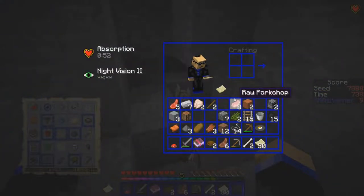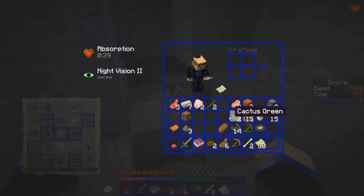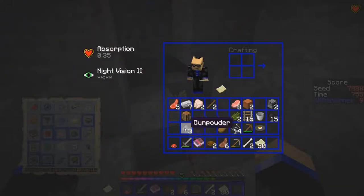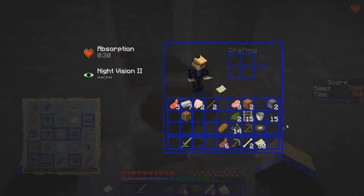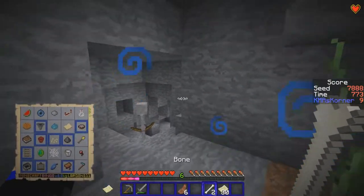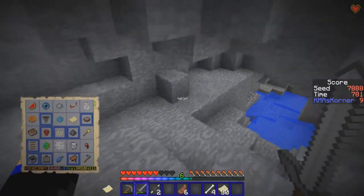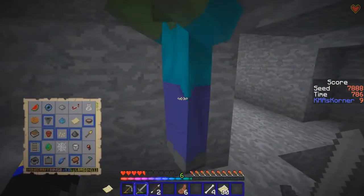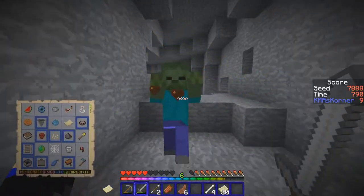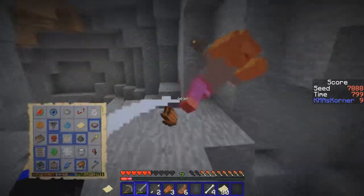We don't need the feather for anything. I wasted my sand that I was going to use for the glass bottles because I wanted to protect myself from evil things. I threw away my sand — idiot KMA. We don't need this, we don't need you, we don't need protection, we don't need the music. I'm going to have a zombie come at me already. Sorry — didn't mean to do that to you.